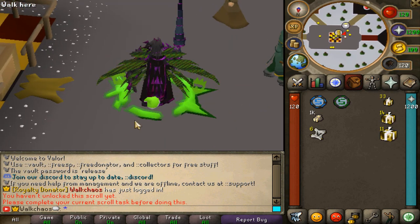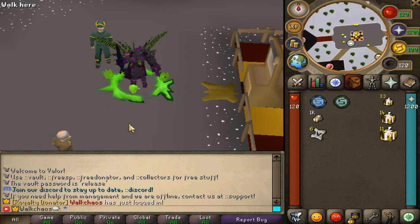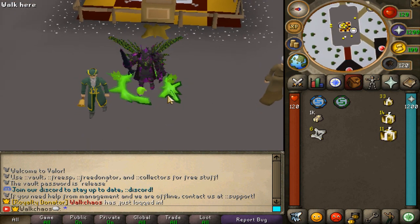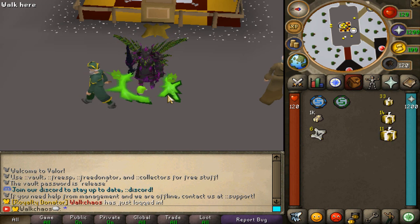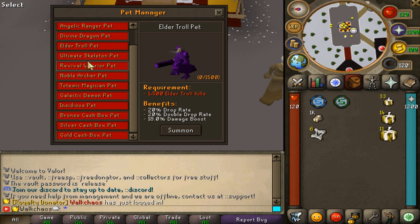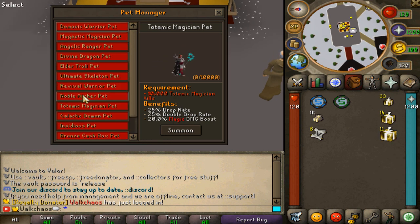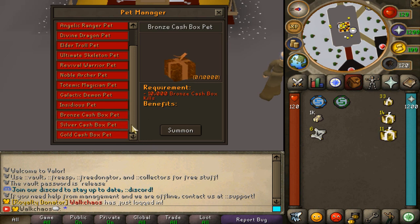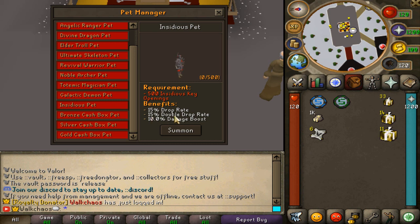Before we jump into the teleports, let me showcase some custom items. The ::pets command opens a beautiful interface showing all the different custom pets. The cool thing is that on Valor, all pets have custom effects — for example, the Insidious Pet gives 50% drop rate bonus, 50% double drop rate bonus, and 10% damage boost. You can also see the requirements for each pet.